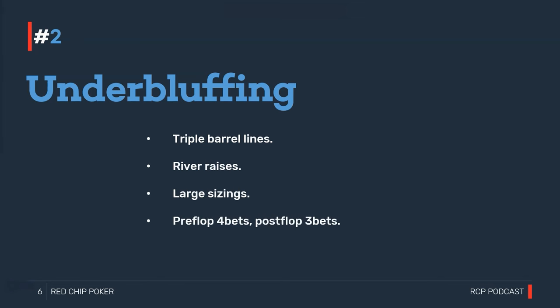Pre-flop four-bets are a very strong line from a nit — even a three-bet is strong. By the time we're facing a pre-flop four-bet from a nit, it's very often going to be kings-plus only. A nit who opens ace-king offsuit or pocket queens and faces a three-bet may never four-bet back, because they're concerned their opponent might have kings-plus. This is especially true of cold four-bets — even a non-nit may have a cold four-bet range that's exclusively kings-plus, and a nit might not even cold four-bet kings.